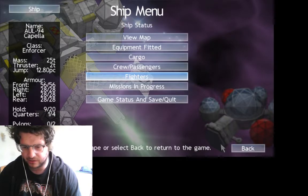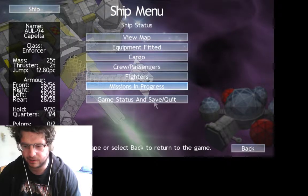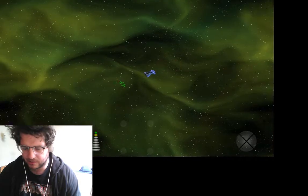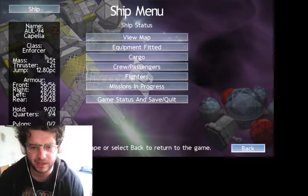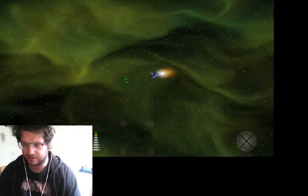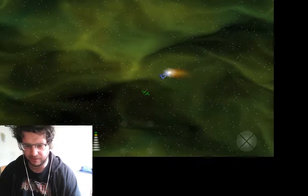I've got the fighters' docks, missions in progress — I've got none. I can save from here. Let's go back and see what else we've got. Sustainable membership, class enforcer. Oh that's great — we do rapid. Quite interesting little effect.